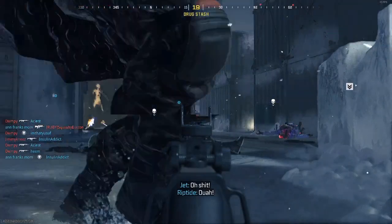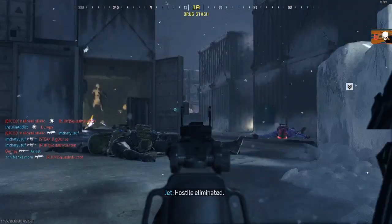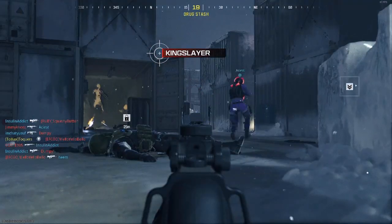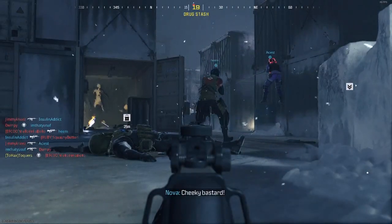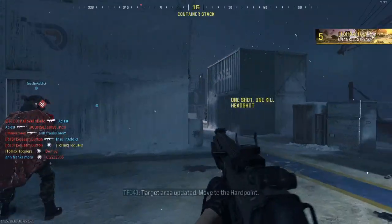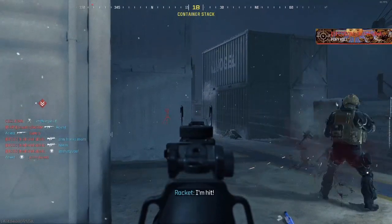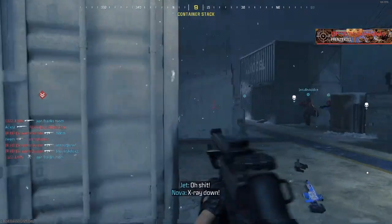This is also probably the best spot to get your bullet pen kills, which you need with the LMGs. Just go for the bullet pen and instead of aiming slightly above the barrel, you just aim straight here like that. Depending on how sweaty you want to be, you can just sit there and hold the trigger the entire time.